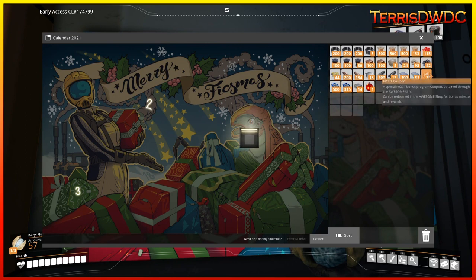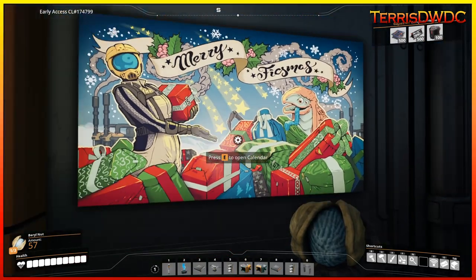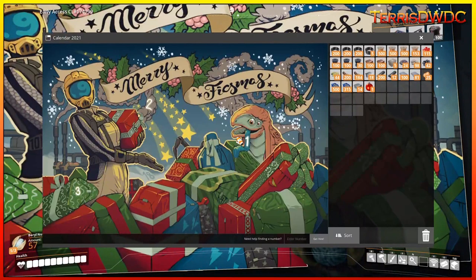So what did we get out of this? We got some Fixmas gifts, some coupons for the awesome sink that we can turn in at some point — I don't have the awesome sink built yet, but we'll get that used for making Fixmas decorations. We've got the Fixmas ornaments, so there's our first three of those taken care of. It's awesome that they made this little advent calendar, and each day they'll release another one. We have one, two, and three done — it is December 3rd.